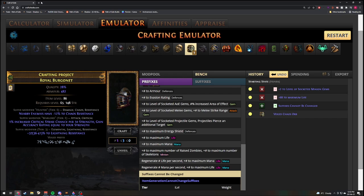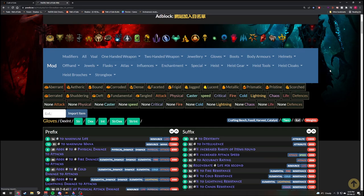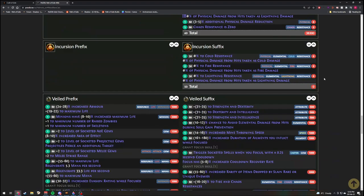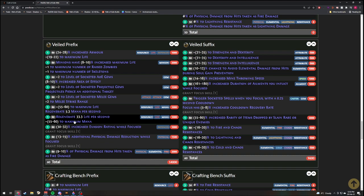It's very important that after this step, you always need to check the weighting of the mods that you want. Let's go to Helmets and Strength, and scroll all the way down to Veiled Modifiers, Veiled Prefixes. As you can see, there are a lot of mods that actually give you nothing — like Regenerate Life and Flat Mana. Very bad.